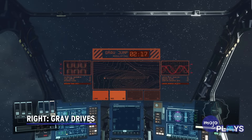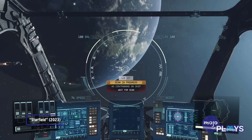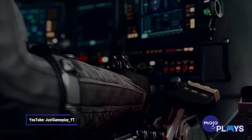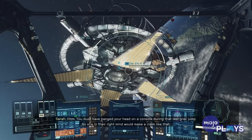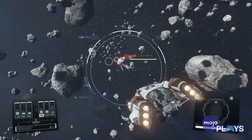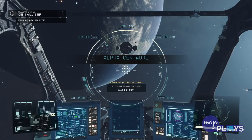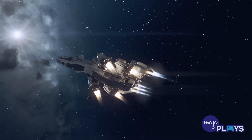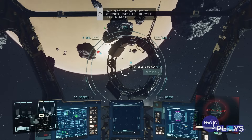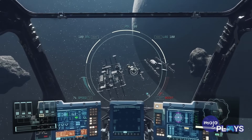Right: Grav Drives. The name 'gravity drive' doesn't necessarily make sense, but the drives in Starfield are the very same warp drives we've been seeing in science fiction and theoretical physics for decades. There is a warp drive model called an Alcubierre drive, after its designer, that can exist without violating the laws of physics. It works by bending space-time around a craft, the craft itself contained in a bubble. This means a craft can arrive at a destination faster than it would have if it were traveling at the speed of light, but without actually breaking the speed of light locally, because of the way space is bending. That's precisely how the grav drives in Starfield work, though you've still got the problem of meeting the extraordinary energy requirements.